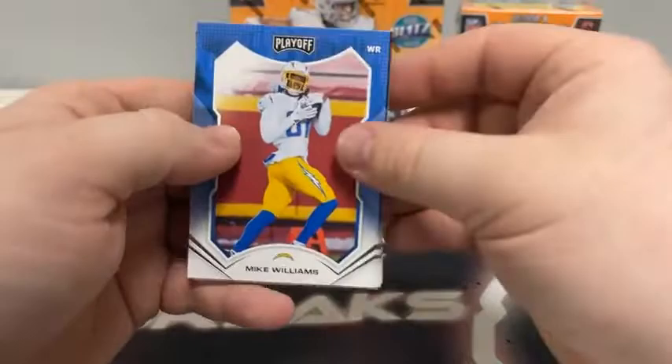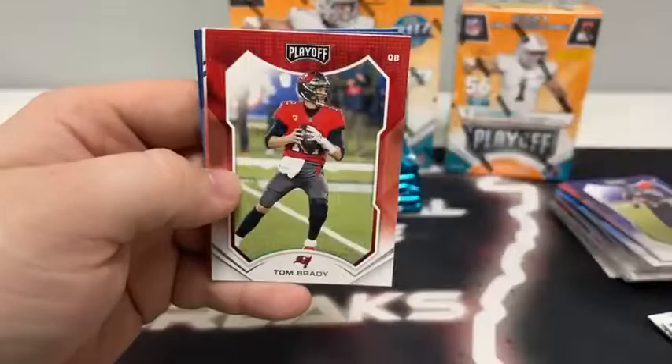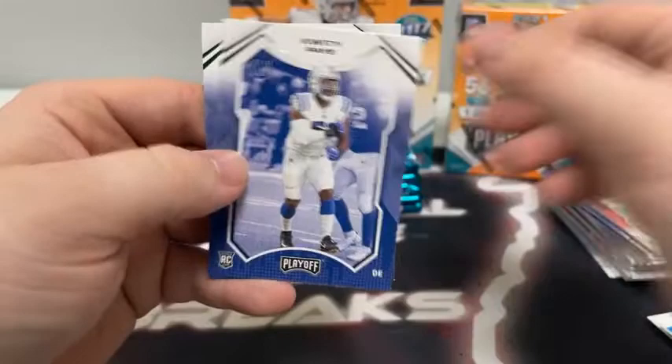Pack two: Mike Williams, Whiteny Mercilus, Dan Marino, Lawrence Taylor for the Giants, Tom Brady for Tampa Bay, Nick Bosa for San Francisco, a rookie of Quincy Paye, and a Chauncey Golston rookie on the kickoff for the Dallas Cowboys.